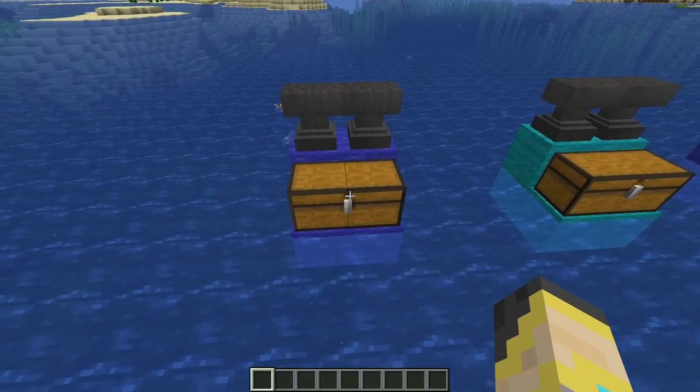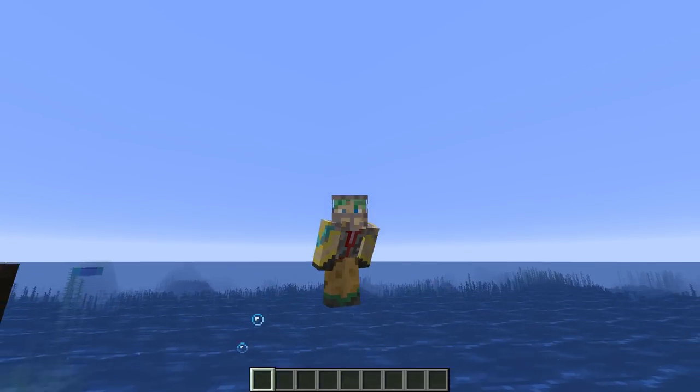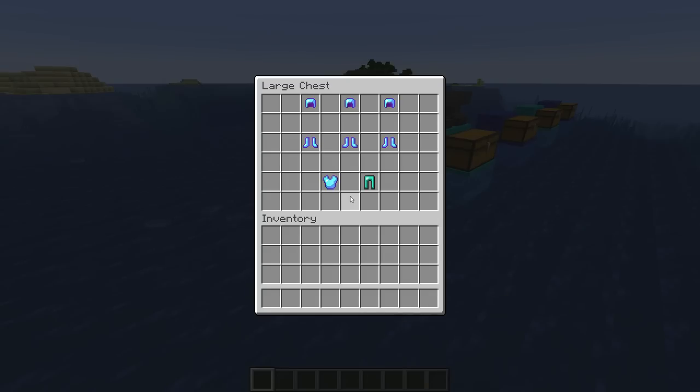Our first tip is going to be about gear, as will our second tip. In terms of armor, you're going to want to get some armor to raid an ocean monument — these things are pretty difficult if you're on hard. The armor will make your life a whole lot more enjoyable when you're raiding these.